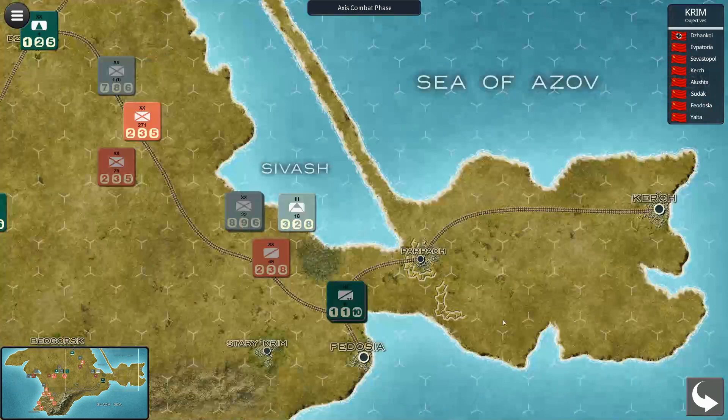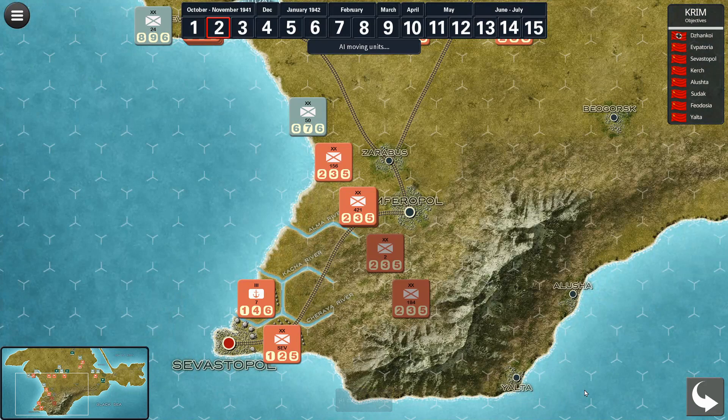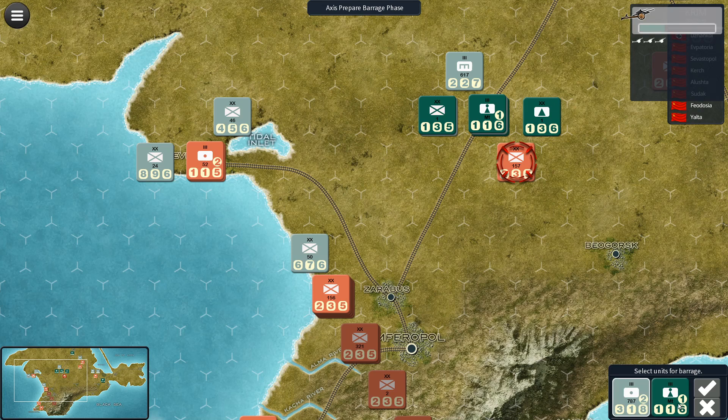That's the end of the attacks. We've isolated Kerch, I believe. We go to the next phase and the AI is moving units — they're strengthening the defense of Sevastopol. Now it's our artillery barrage again for another round.